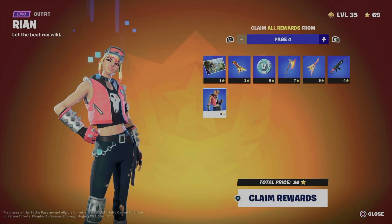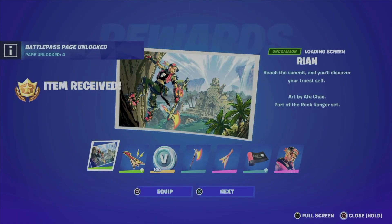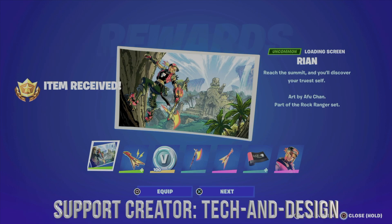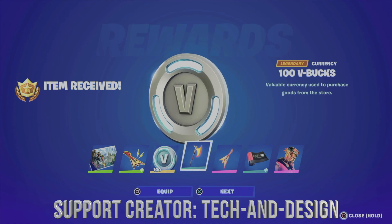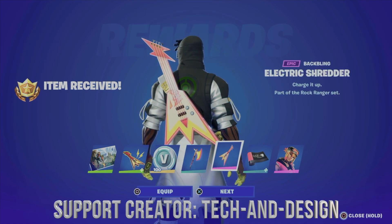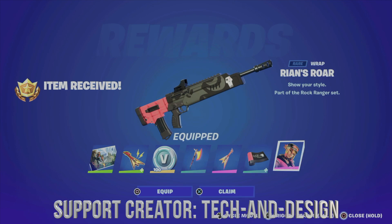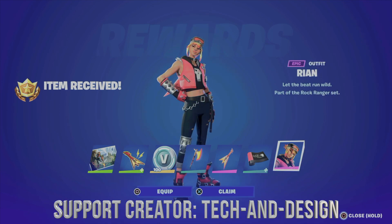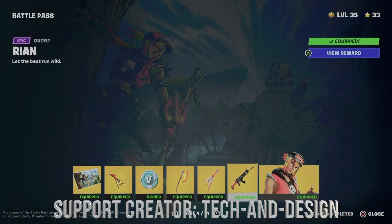As always, let's claim the entire page by holding X. This worked out as well, so we can go ahead and equip. We're going to equip this and save it as a new skin. We've got the harvesting tool, and also this wrap, plus this awesome skin — we can equip that too. So right now we've got everything from page four, which includes this awesome skin.